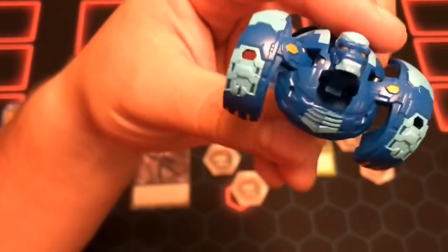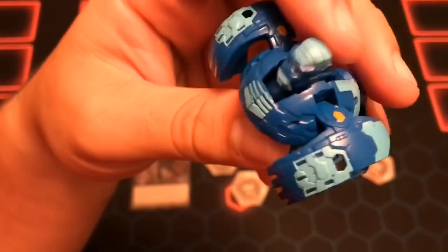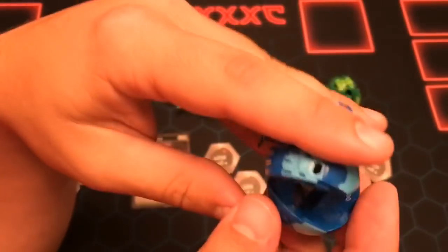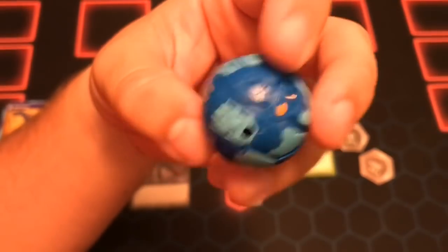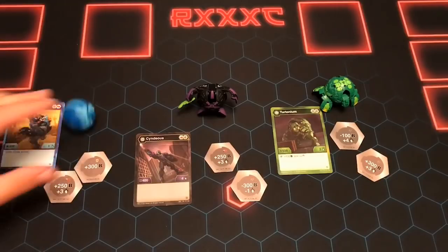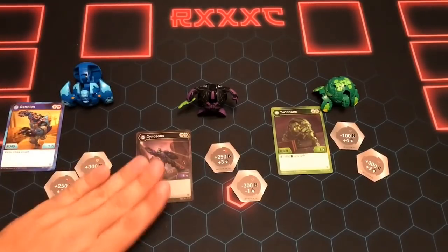Gortheon has this really plain and boring backside, but then he has this really detailed front side — it's kind of funny. He does open up really easily. We haven't really found a Gortheon yet that we want to use necessarily, but we're still testing a bunch of things. Ball form — Gortheon is real easy, just close him and head down. And there he is. So there's Gortheon — a new guy.